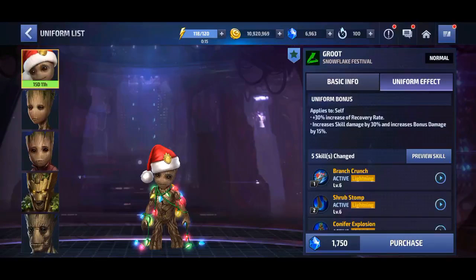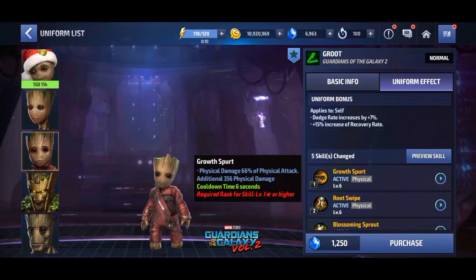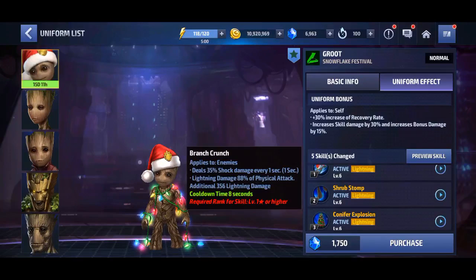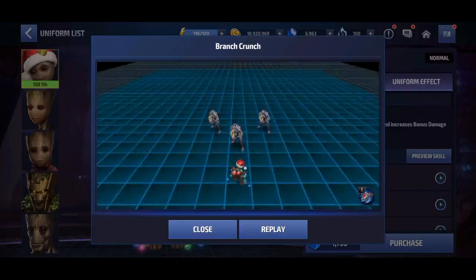Let's compare a little bit. For skill number one, the old one had normal 66% of physical attack. The new one has 35% shock damage added, plus lightning damage up to 88% physical attack — so this is an increase — and deals 35 shock damage every one second for one second.